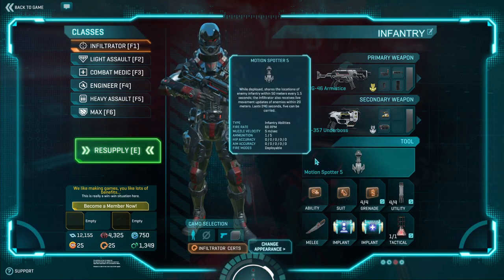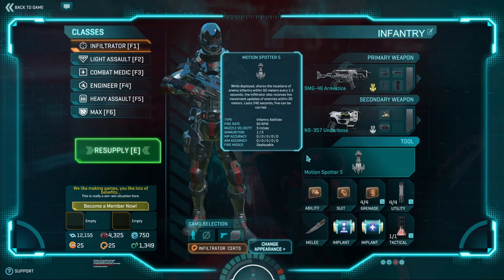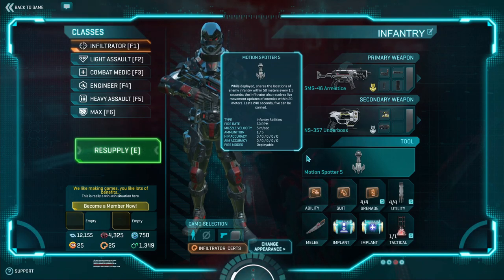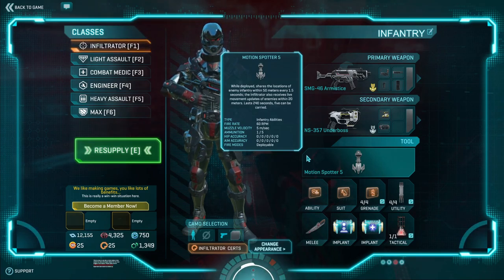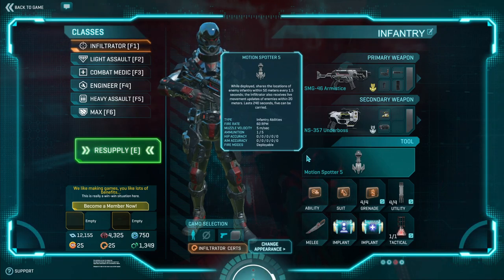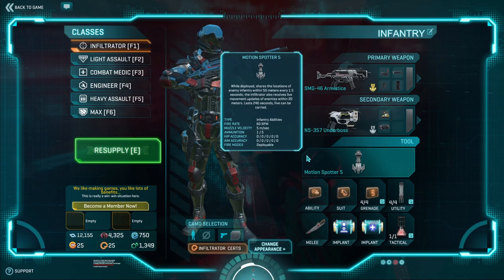For your tool, I highly recommend the motion spotter. You can use the recon detection device, but the motion spotter stays up for a very long time. You may use two for attack or defense, though they can be blown up easily by grenades. It stays in one room, has a very large radius — large enough to cover most buildings in this game. Within 20 meters of where it's placed, you get a complete live feed of your enemy, with an arrow showing direction and movement every single second. You'd be very surprised how many people don't even use their detection devices.